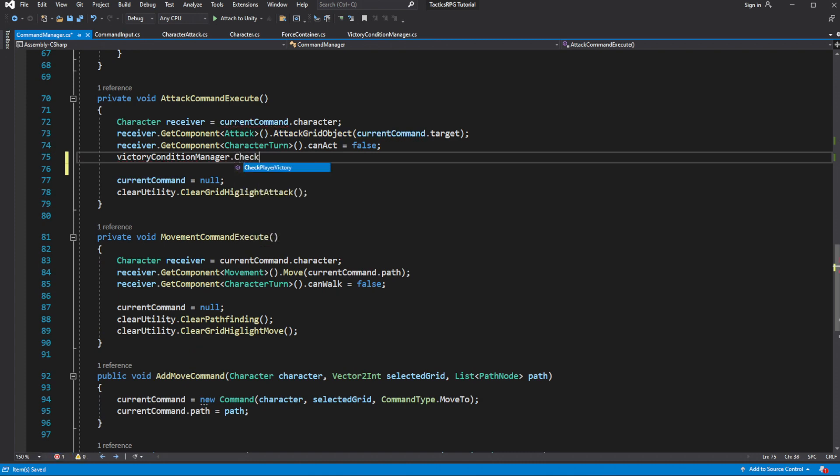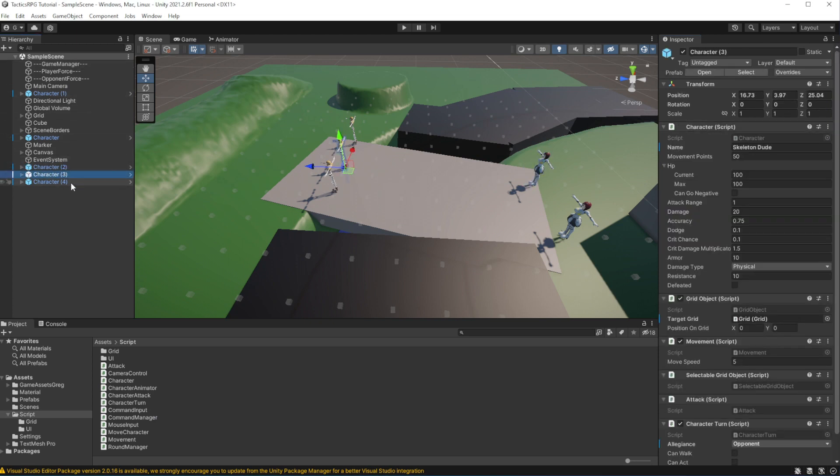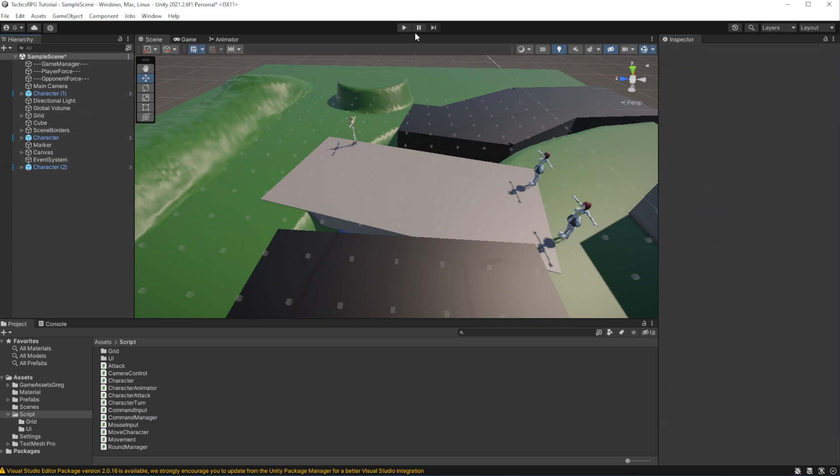This is not very optimal — it is better to check only in case the target is dead. We will be optimizing the game later on in the tutorial. Let's test this. Let's delete unnecessary enemies leaving only one and make him weak.